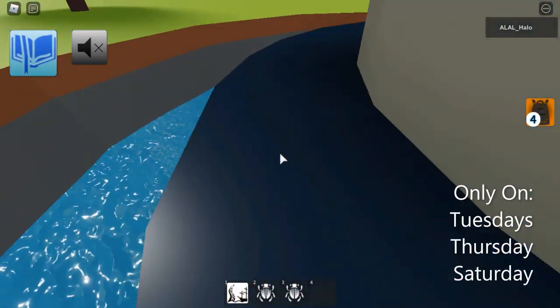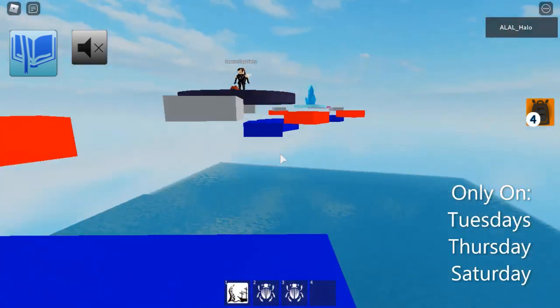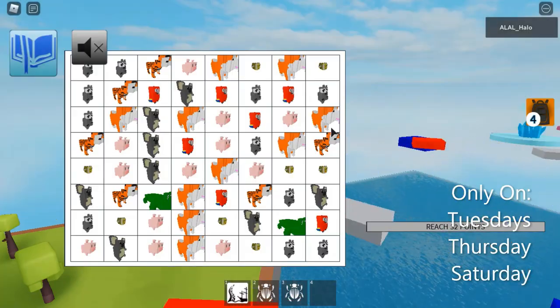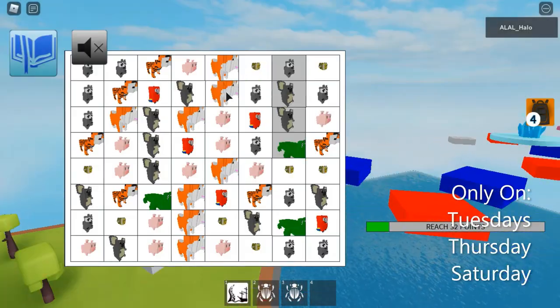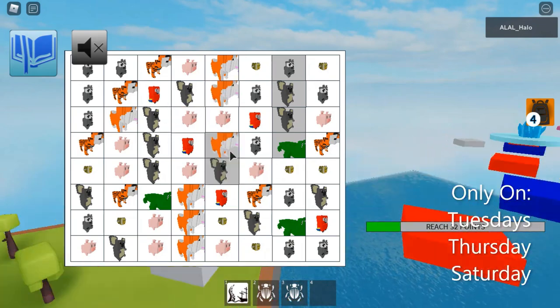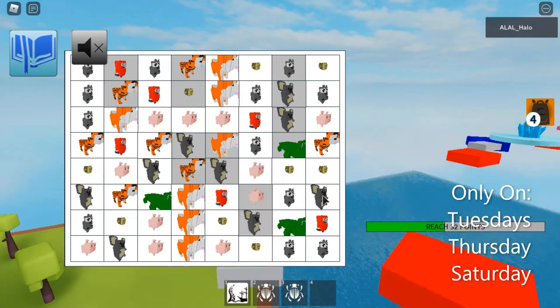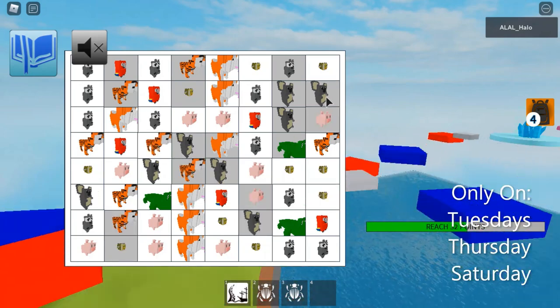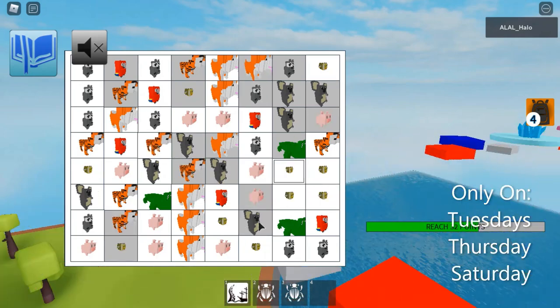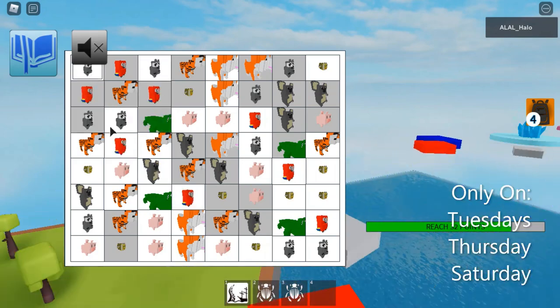In Magic Stardust Zone, go to the tower and press green, red, yellow. You'll find a fairy standing there. You'll need to put an animal above the same type of animal and then it will go dark grey. Check at the bottom right until you've got 32 points, and once you've got 32 points you'll have completed the challenge.